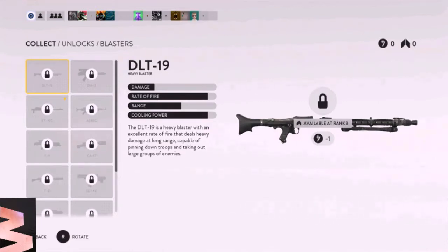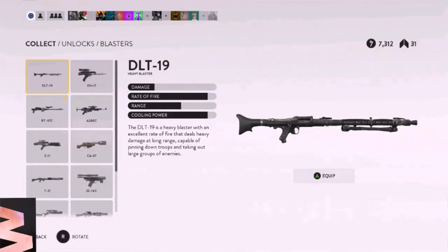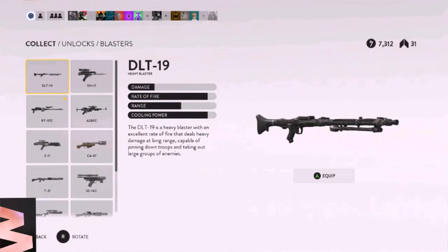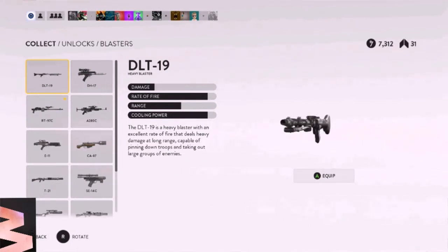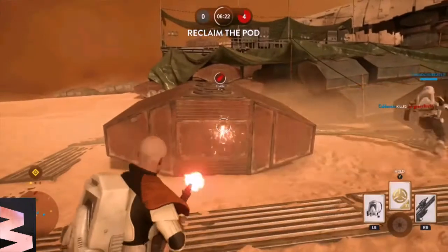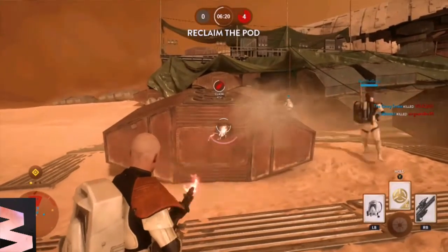Now next we will talk about the DLT-19. It has a little bit less damage and a little bit less range. It has the same rate of fire and the same cooling power. I notice that the RT-97C seems to be a little harder — it might just be me — but it seems a little harder to hit those quick reloads. This one seems to be a little easier. I'm not sure, but I'll show you its recoil pattern.